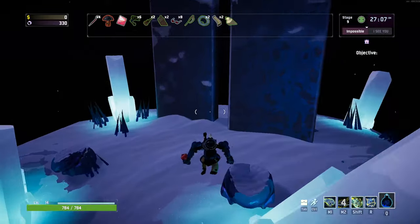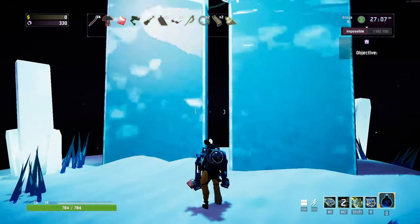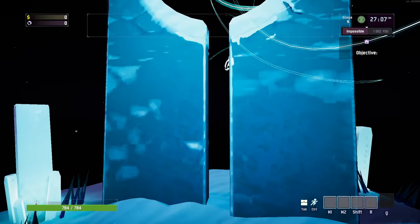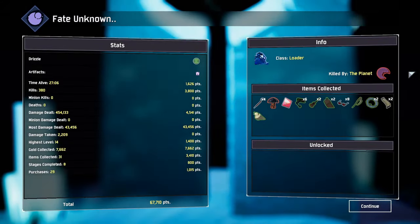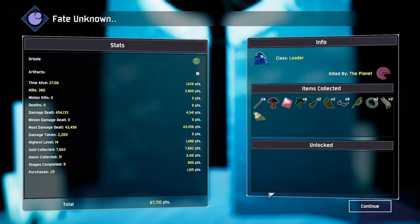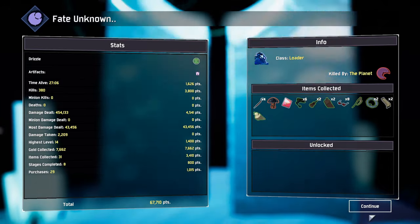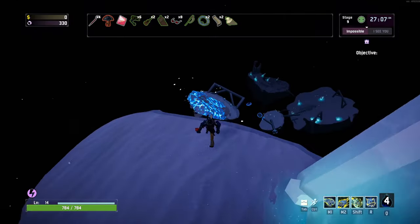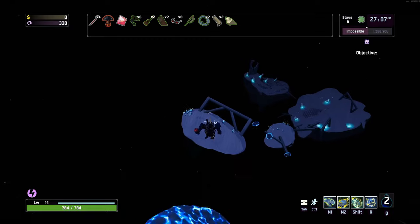And you will obliterate yourself at said Obelisk. Keep in mind that if you do obliterate yourself at the Obelisk, this ends your run completely — you don't get to play anymore. That being said, the first time you do it, you unlock the Mercenary, which is the whole goal of this video, and you get five Lunar Coins every other time you do it.